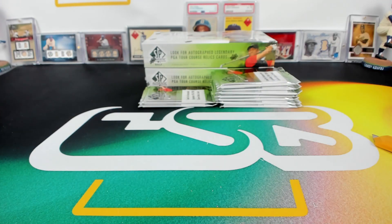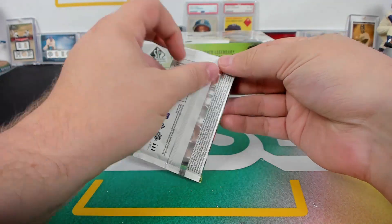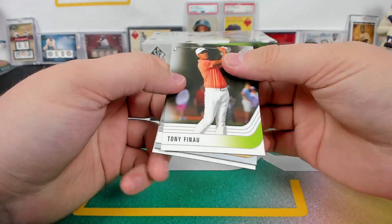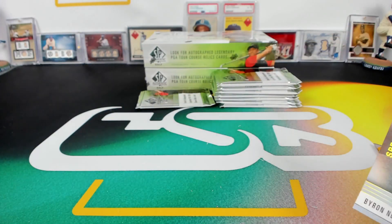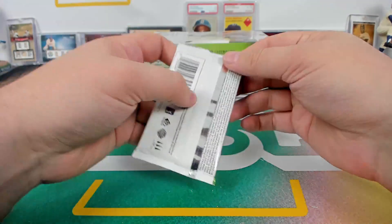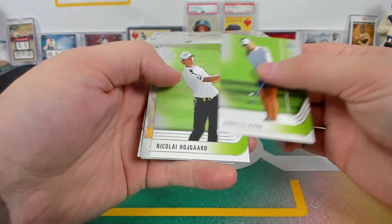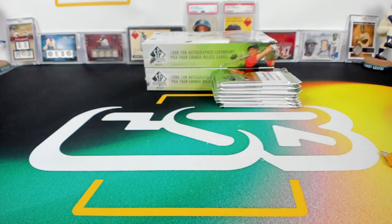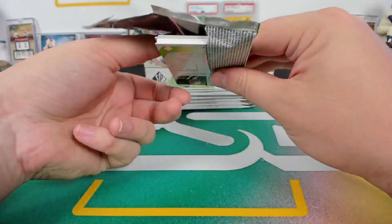Did you see the five auctions? There are five auctions left today — and they're all people who won other auctions and paid for them. Byron Nelson in Spectrum FX Legends. It was fixed so it doesn't just look at the person — you're supposed to get a reminder email if you haven't paid. Ryan paid but he has another one he didn't know he won. It always happens on the lower auctions — someone will put in a bid and just don't know that they won.